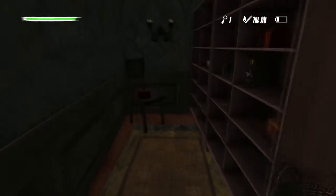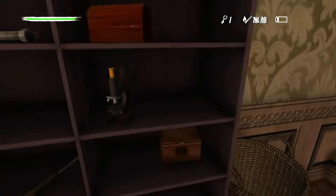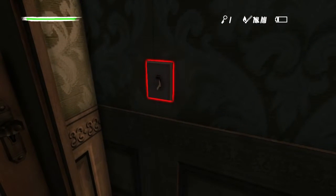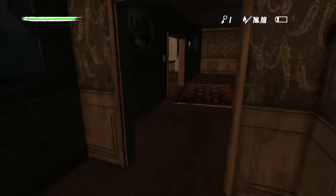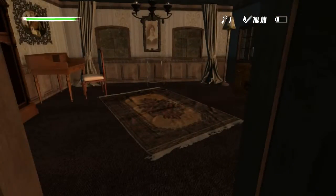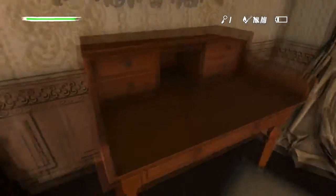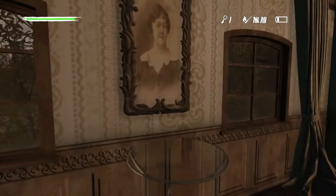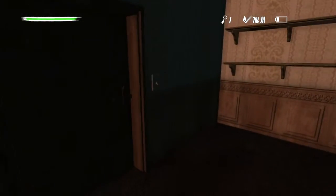All doors are locked. There are no keys here, there is nothing here. Basically you go through the house, you look for keys, you find keys, you try them in every damn door because there's no indication as to what door they go into. Occasionally your player character will freak out and lose health for no apparent reason over some scary noise that's not even all that scary.